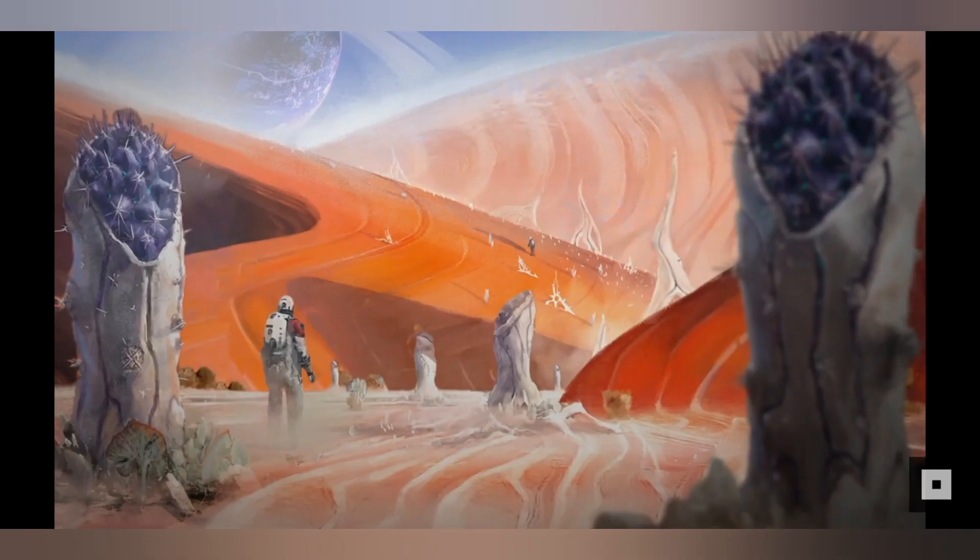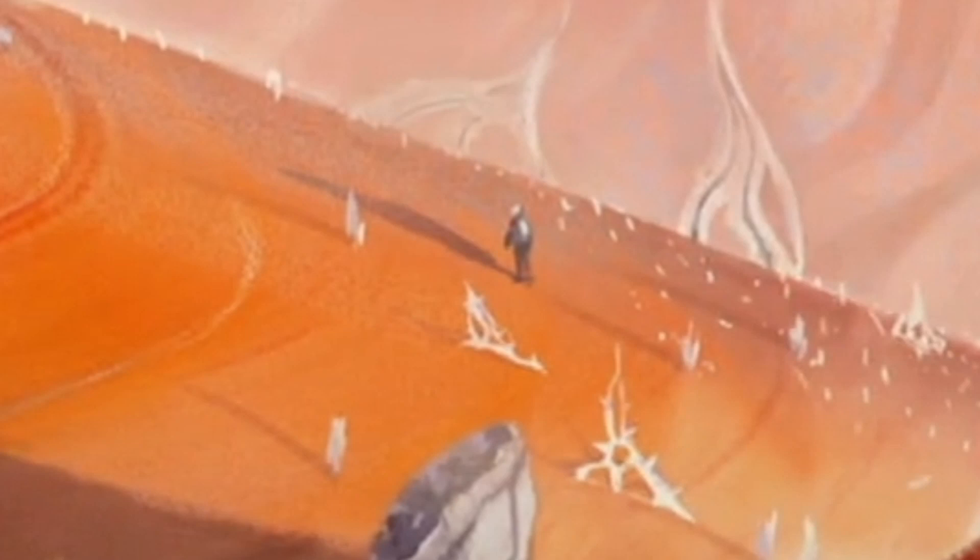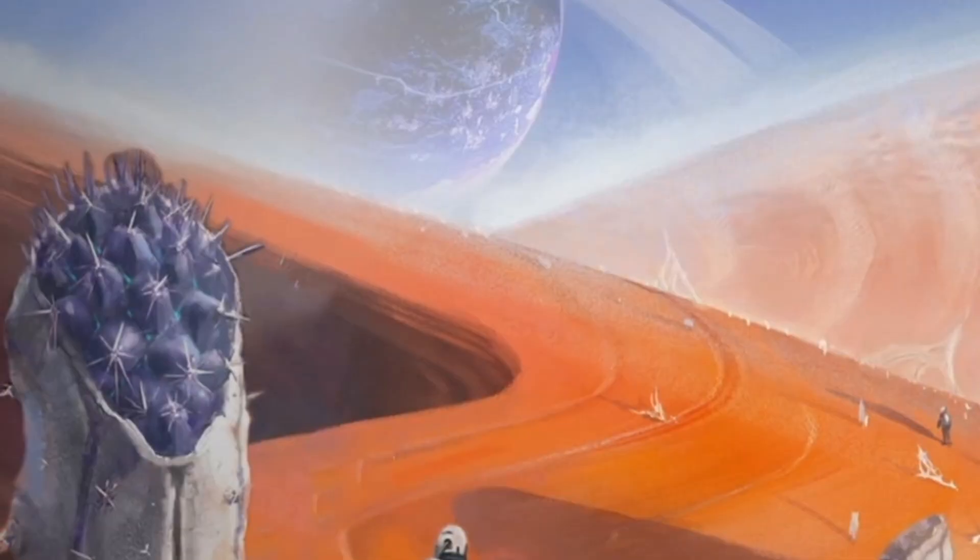Next we see this really cool piece — you can obviously see our player character here with these weird plant things all over the ground. You can also see some other person walking away in the distance. Besides that there isn't really much to see, though there is a planet in the background too.